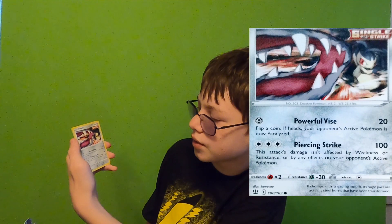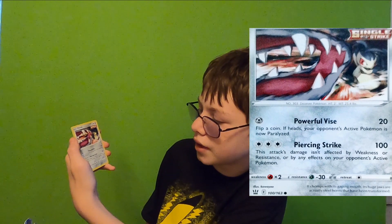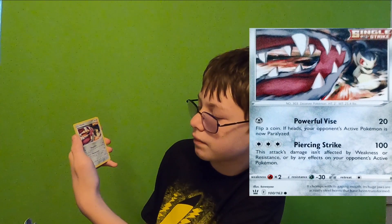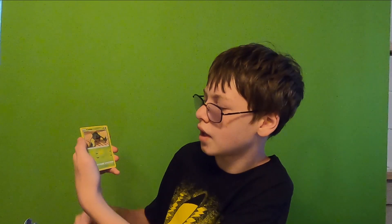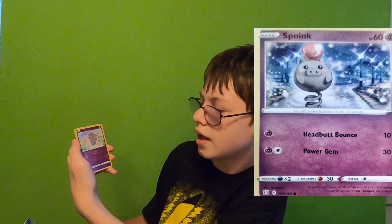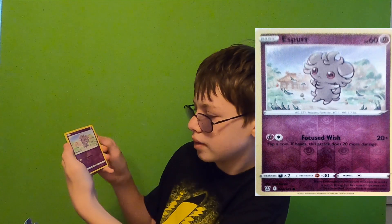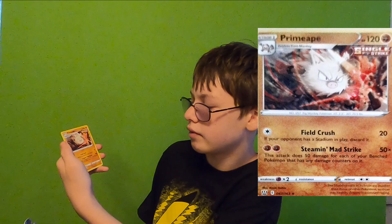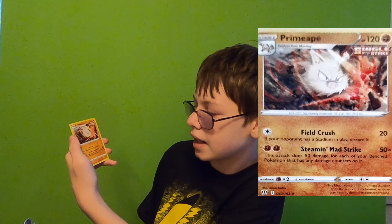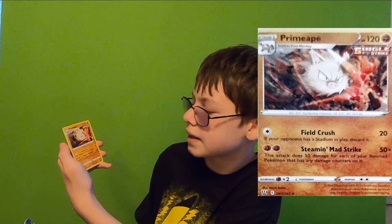Mawile — Powerful Vice for 20; flip a coin, if heads your opponent's active Pokemon is now paralyzed. Piercing Strike: 100 damage; this attack's damage isn't affected by weakness, resistance, or any effects on your opponent's active Pokemon. Cacnea again — ZZZT and Beat for 20. Spoink again — Headbutt Bounce for 10, Power Jump for 30. Espurr — Focused Wish: 20+, flip a coin, if heads this attack does 20 more damage. Primape non-holo — Field Crush for 20; if your opponent has a stadium in play, discard it. Steamin' — Mad Strike: 50 damage for each of your benched Pokemon that has any damage counters on it.